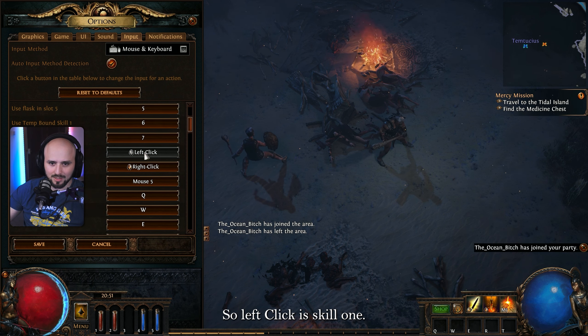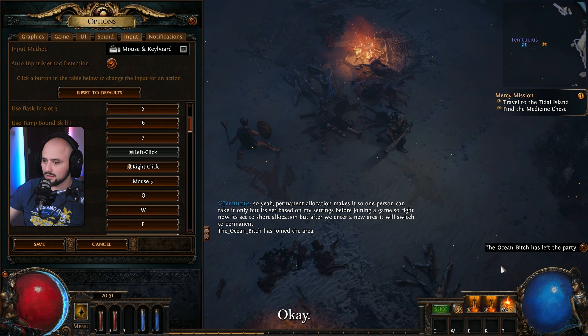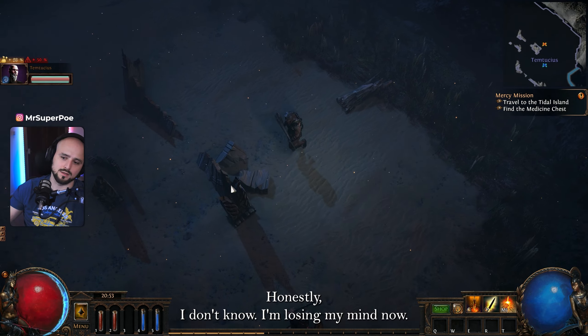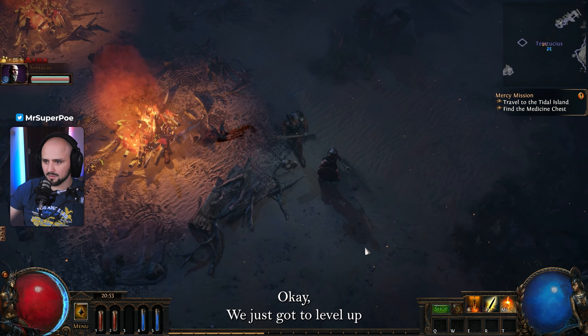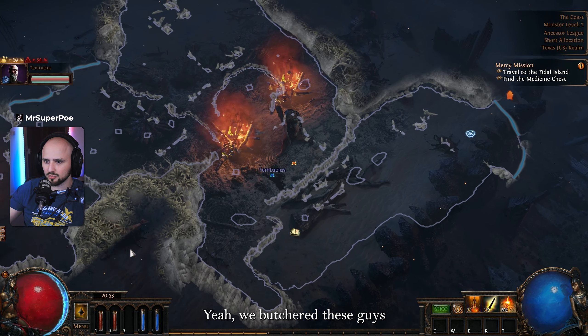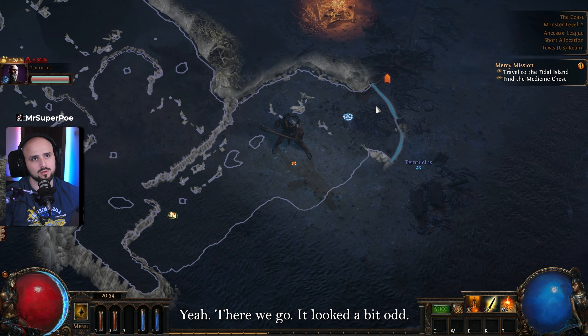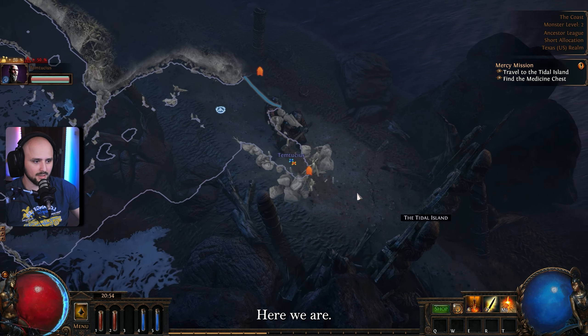It's a good game. Left click is skill one — I can change it. I've changed it. Honestly I don't know, I'm losing my mind now. We just gotta level up. What level am I? We've been here — we butchered these guys. That doesn't look right — yeah, there we go, it looked a bit odd.